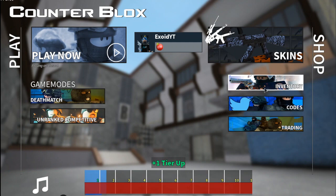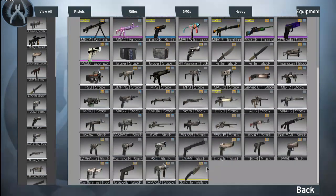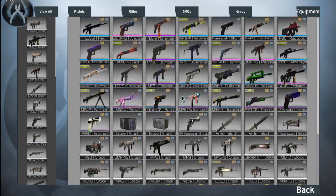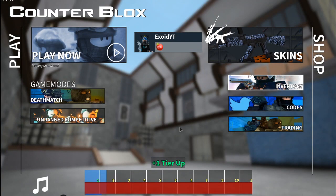And on top of that, every time a new code comes out, I will show you guys the newest code right away. Not just that, but in my inventory I have, as you can see, this gut knife. I got all these skins, and I don't even play this game, guys, which means I'm actually giving a bunch of these away very, very soon.